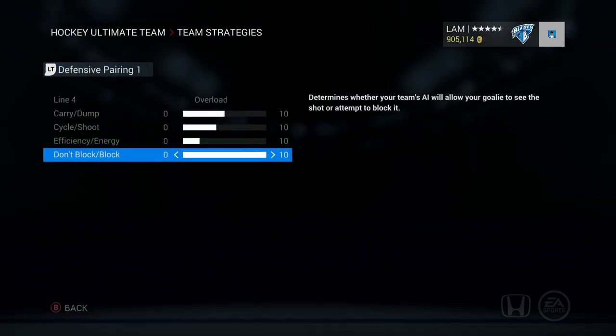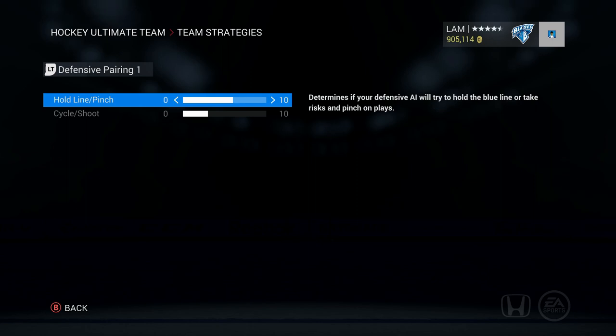For defensive pairings, you don't want too big of a bias toward hold the line or pinch. I have it one slider above the halfway mark toward pinching. I want my defenders to go for the hit because they are very accurate. If you're smart about angling your opponent off to the boards with two players, I like my defender going for the hit while I provide backup. I find I get the puck a lot more this way than if I go for the hit or poke check myself — because I often get my stick into their skates.